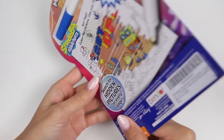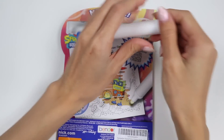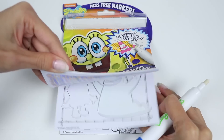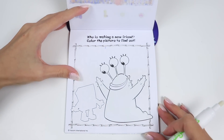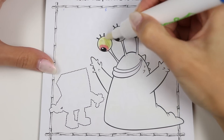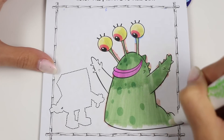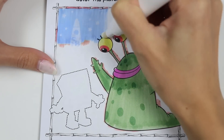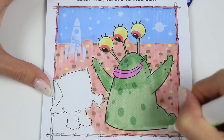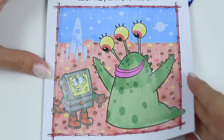This Imagine Ink booklet has a bunch of activities inside that will challenge us in reading, writing, counting, and problem solving. We're going to use one magic marker to reveal rainbow colors and complete the challenges. This page says: who is making a new friend? Color the picture to find out. Who do you think is making a new friend, JJ? JJ: I think it's SpongeBob. He's on a different planet making an alien friend. That was fun, let's do some more.